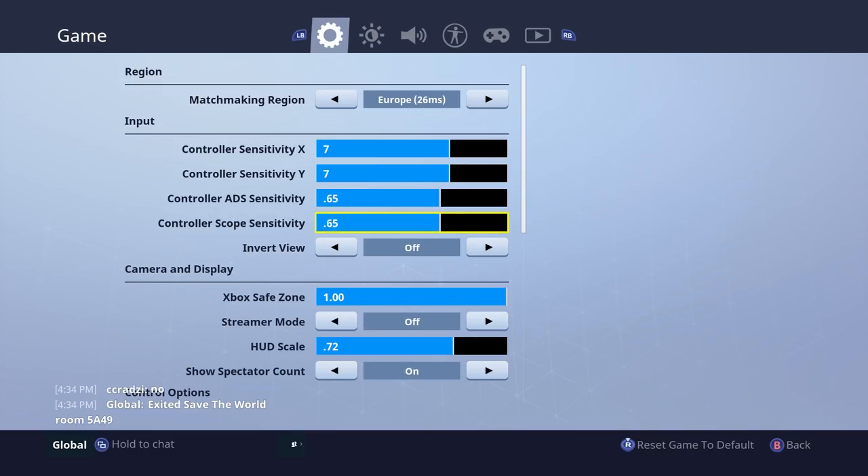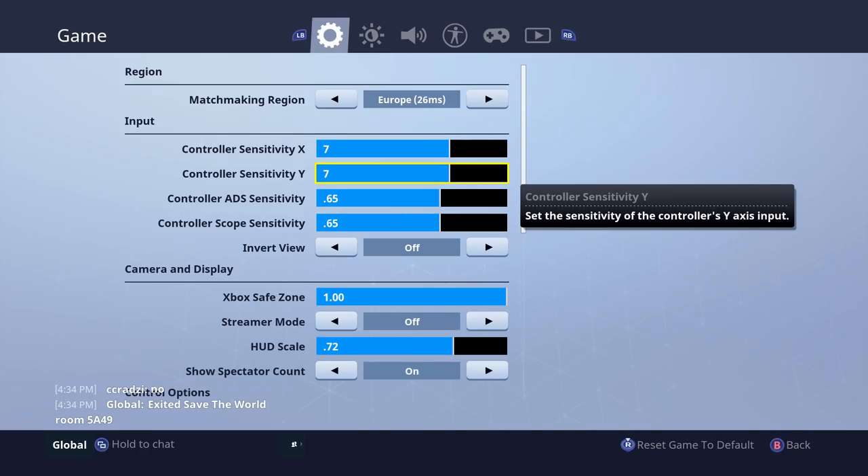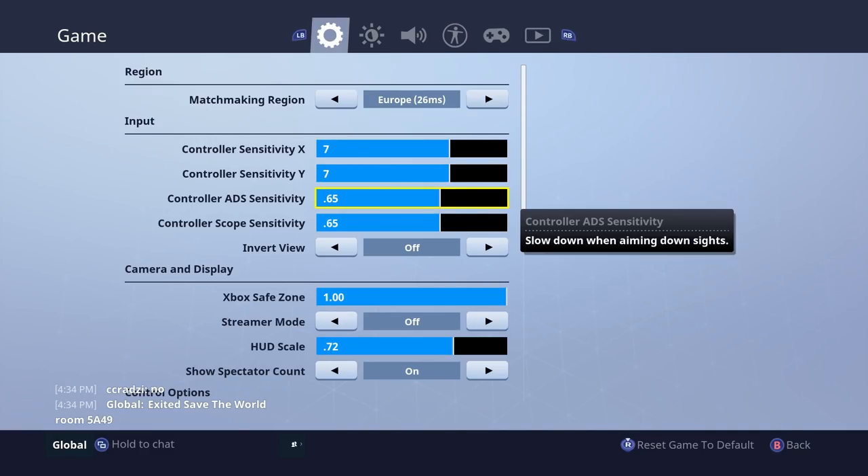My ADS sensitivity and my scope sensitivity, I've always kept these at 0.65. Even increasing your controller sensitivity doesn't mean your ADS needs to go up. When you zoom down sight, you want to be able to move a lot slower - you don't want to move too quick. You want to be able to hit your target at different ranges, and having that set at 0.65 can really help. Having it any faster means when you zoom in, you lose accuracy. So 0.65 is that perfect amount for me, though you could increase it all the way up to 1 if you wanted to.